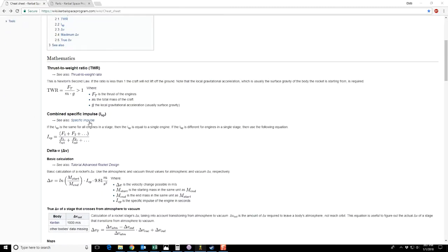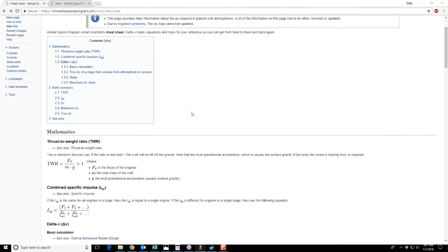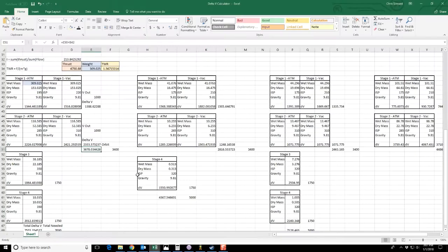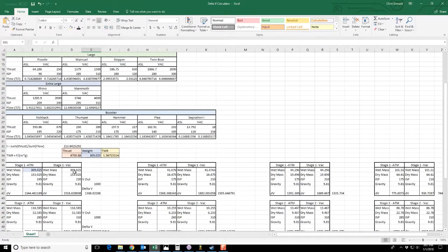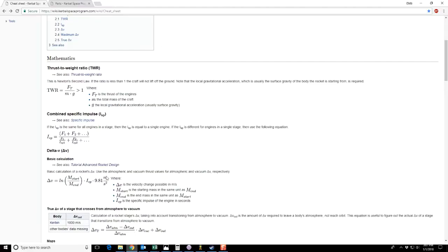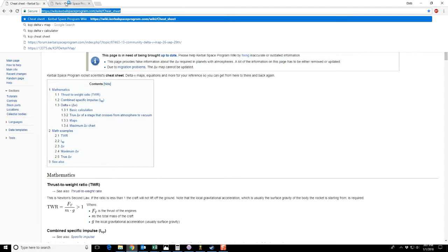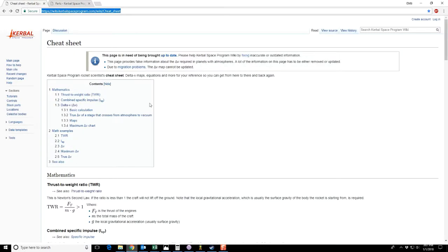There are mods that will calculate these numbers for you, like Kerbal Engineer. Mods are excellent for this game, but personally I don't use any. I like to just play the plain vanilla game with no extra, just stock parts, no mods, fly the ship myself. So to do that, I came up with an Excel sheet that I use to calculate all the Delta V's for me, instead of using a mod. And I get the calculations from the cheat sheet in the Kerbal Space Program wiki, as well as the parts list in the KSP wiki.